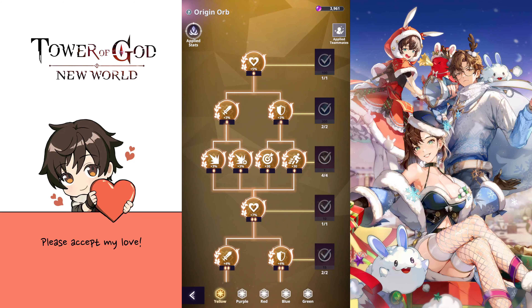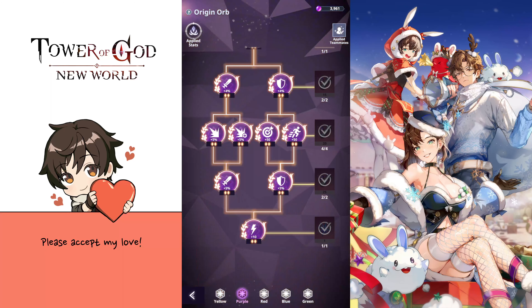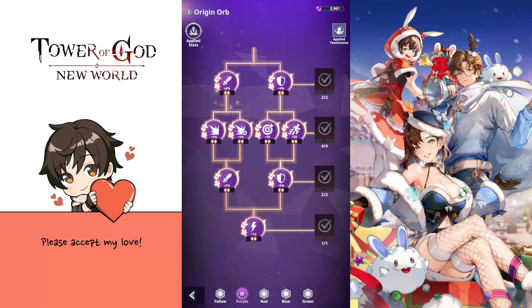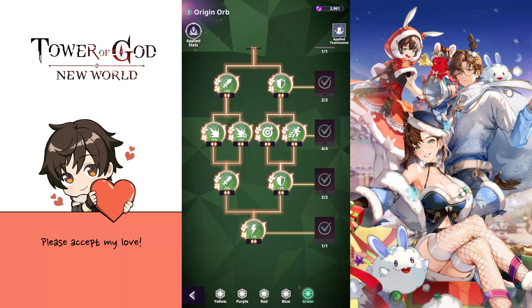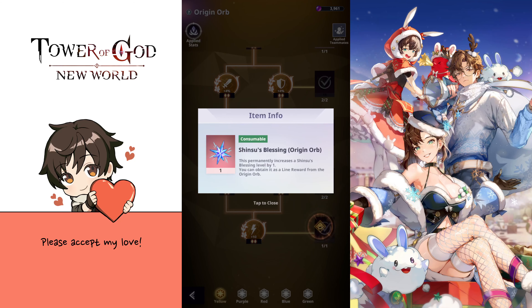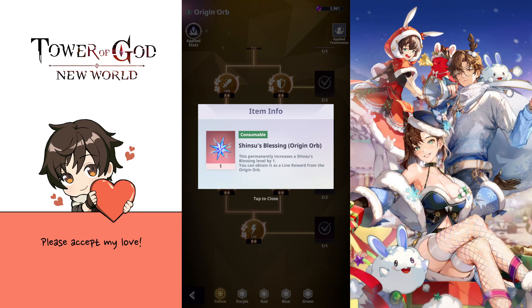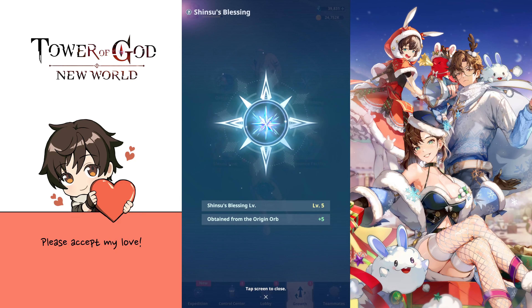Once you reach that level, focus on maxing one origin orb tree — the one related to your core element, so usually either yellow or purple. You want to get it maxed out. Don't spread your resources across multiple trees to begin with; just focus on one and get to the bottom of it to get the shinsu's blessing item. This is extremely important.